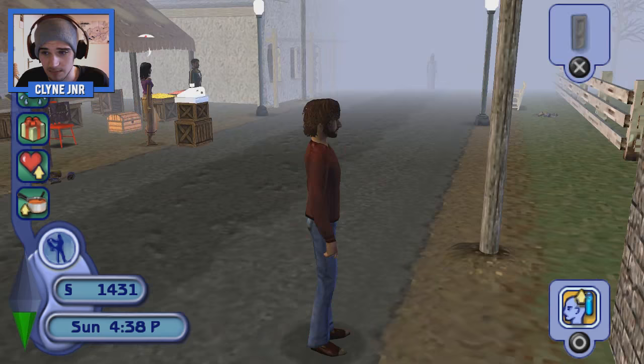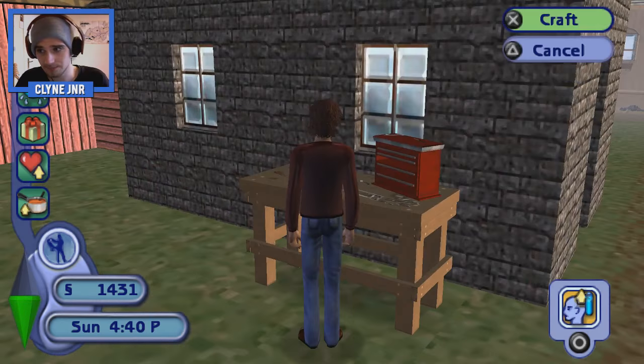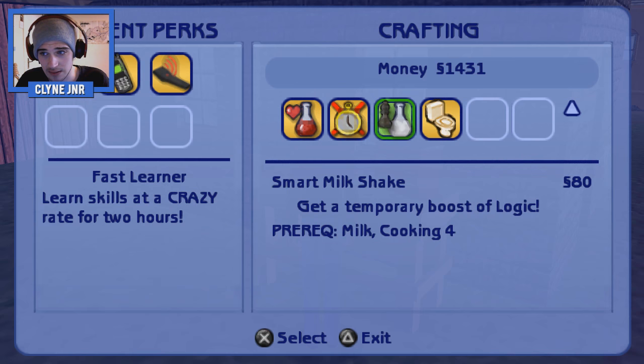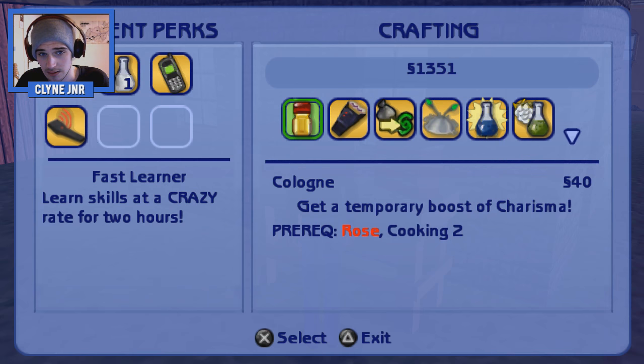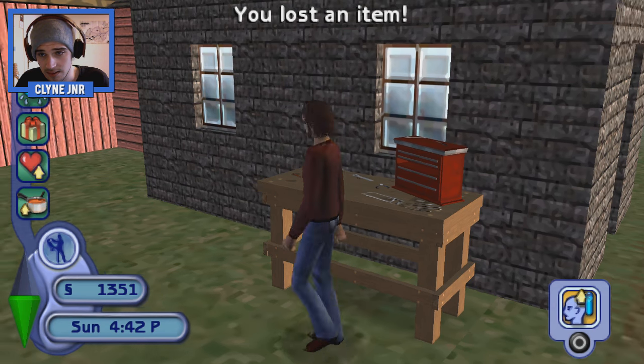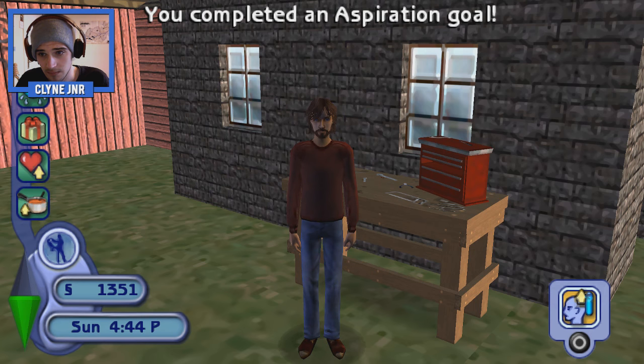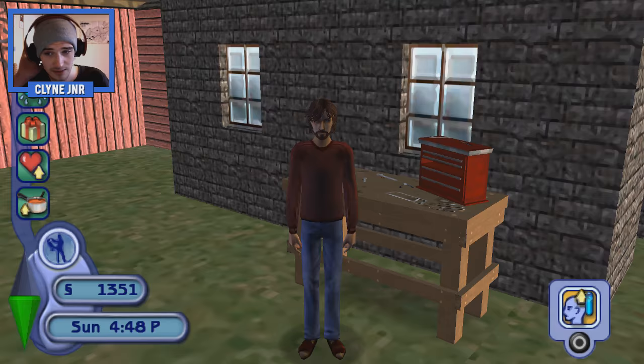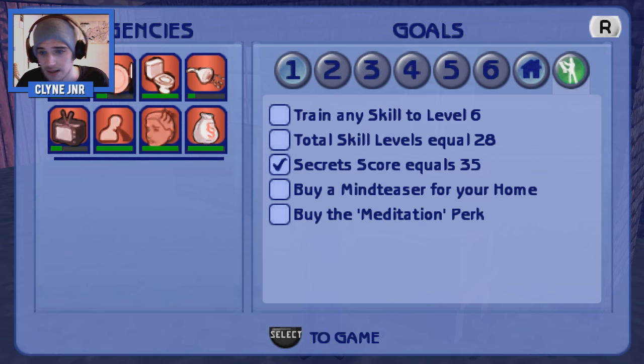So let's craft — you should be there, I can craft you. You lost an item. You completed an aspiration goal. You received new aspiration goals: train any skill level to six, total skills to 28, buy a mind teaser for your home, and buy the meditation perk.